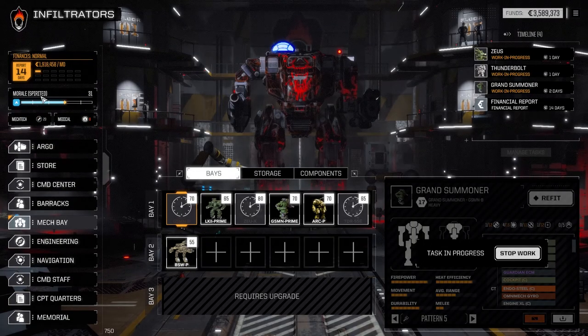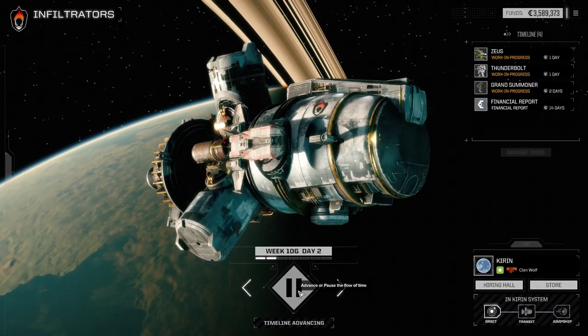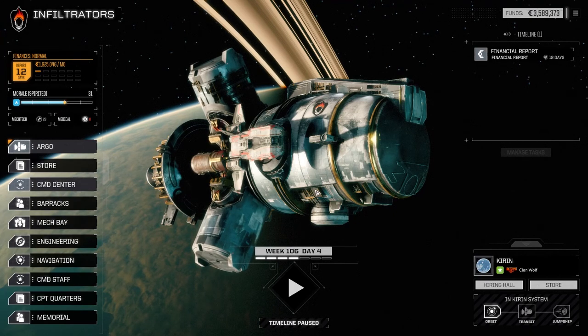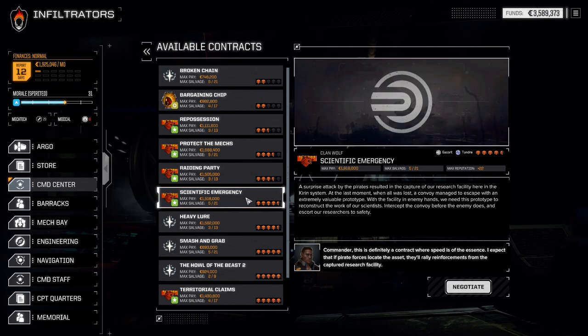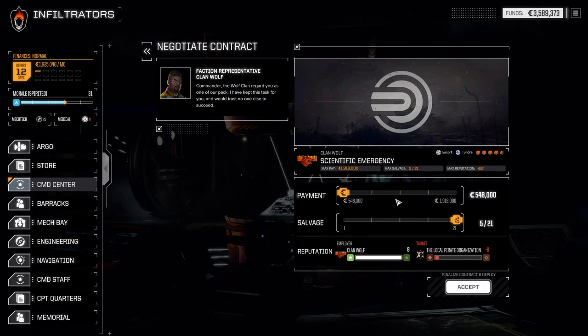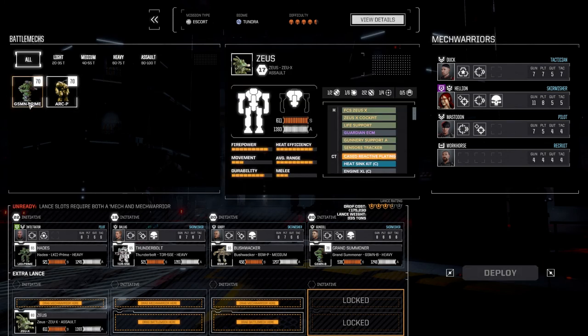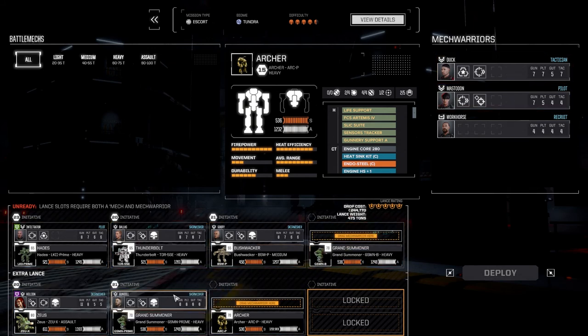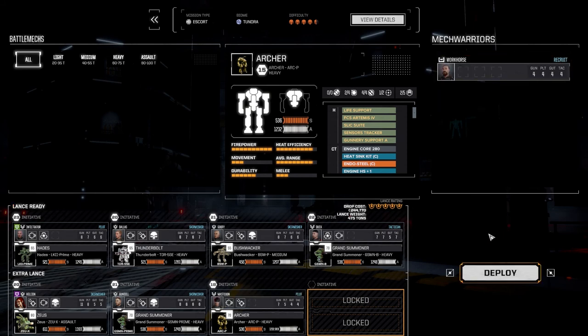I'm interested to see how well we fare. If we get three lances at the start it could be an issue, but we'll see. It's a scientific emergency — a surprise attack by pirates trying to capture our research facility. We've got to get the advanced prototype out of there and escort it to safety before the enemies pick it up. Full salvage selected because I want good components. Lance: Zeus, GS Prime, Archer, Helion, Gundal, Mastodon. Let's deploy.